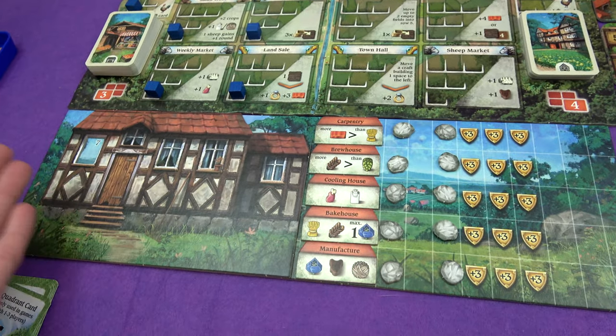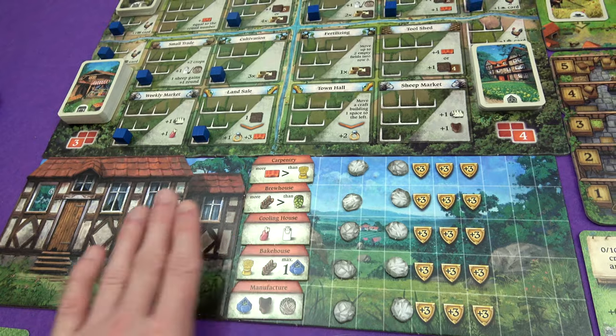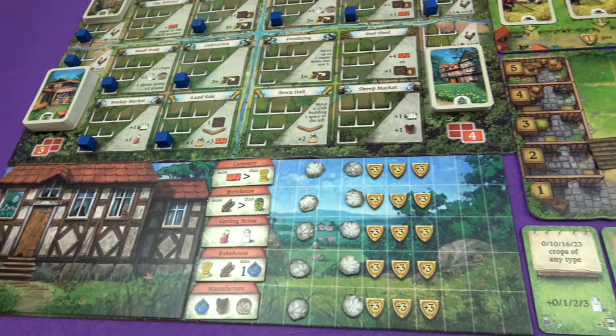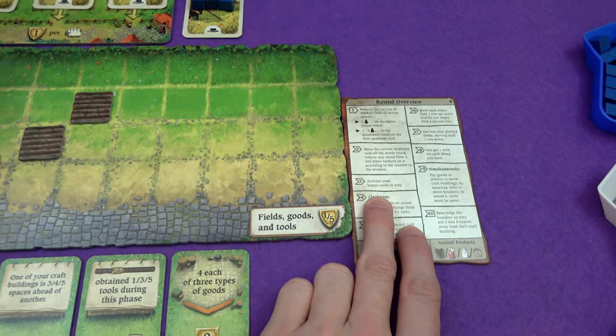One of the main objectives of the game is to move these workshops along by giving them resources. As soon as you've moved every workshop a longer space, the town hall will move as well. You'll get more workers up to the point that you get 12, then you start getting points instead — up to 70 points — if you can get it the whole way around. It's going to take a lot of resources though. Phase three: we activate our bonus cards.